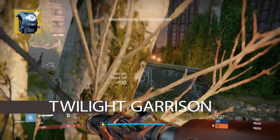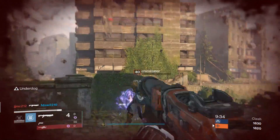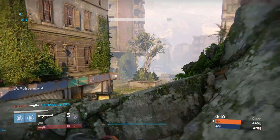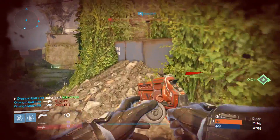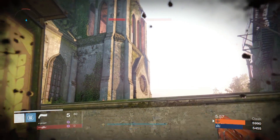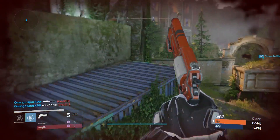Number three on the list — I gotta go with Twilight Garrison, one of my personal favorites. Despite the nerfs — yeah, you can't garrison your way all the way across the map anymore — it's still a very nice evasive move, especially in situations where you gotta dodge things. A shoulder charge is coming at you? Just garrison. A rocket's coming at you? Hell yes, garrison. And let me tell you, nothing surprises people more than when you just bunny hop right out of the way.